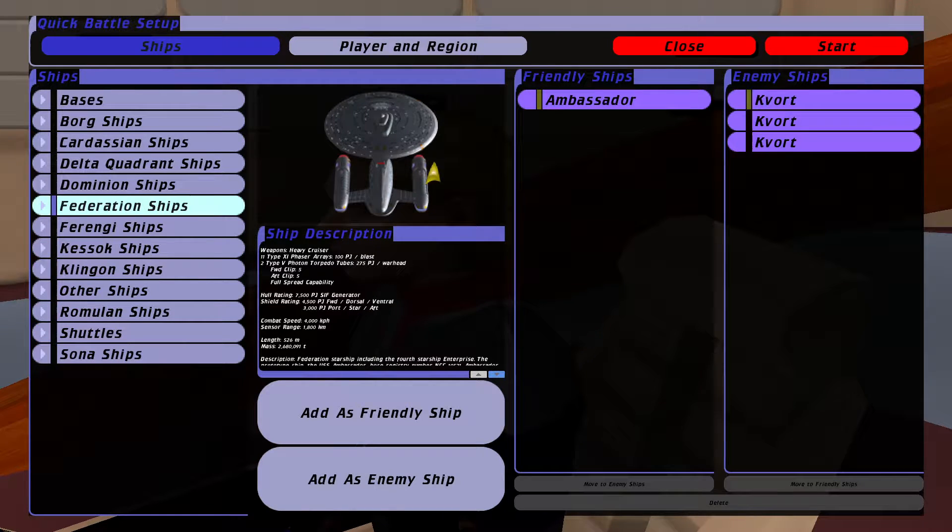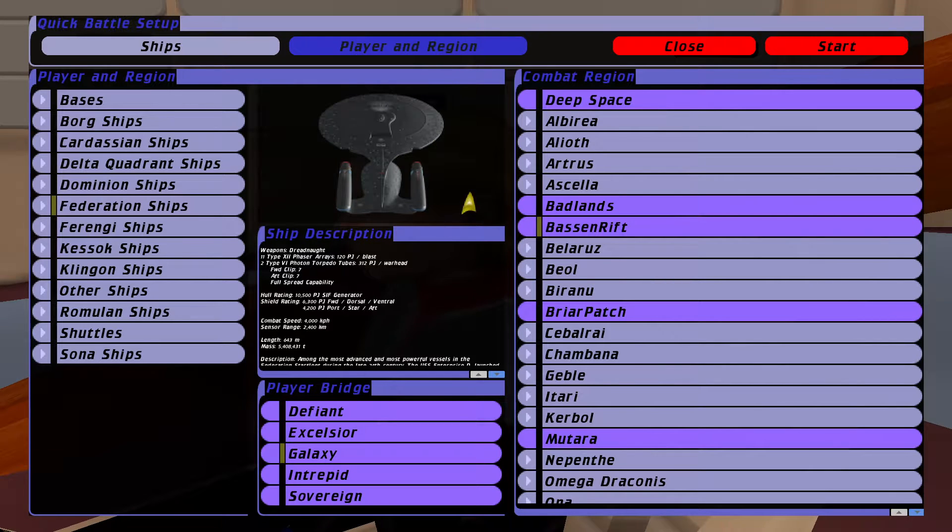Let's put that as friendly, anyway, because they'll help. We're going to be in the Basin Rift, which is non-canon. And in three, two, one.